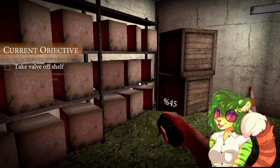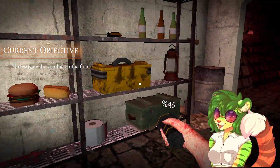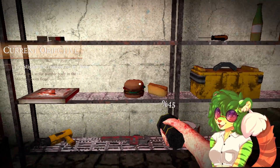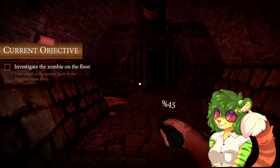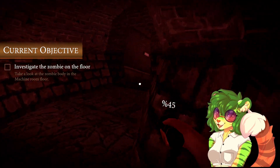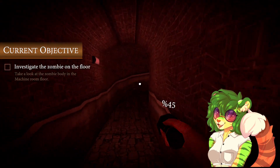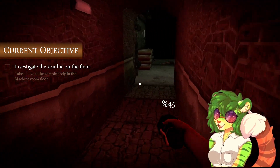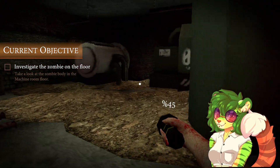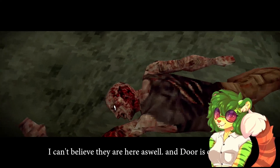Ew, not the zombies. That's some Typing of the Dead stuff right there — that all-red visual effect. Oh, didn't hear the door open. Is it coming for me? Take valve off shelf. Investigate the zombie on the floor — take a little look at the zombie body in the machine room. Why is there so much food in here in the sewer? That's not good. Why did my flashlight go down when I wasn't using it? Did I accidentally have it on? Where did it go? That's pulled off.